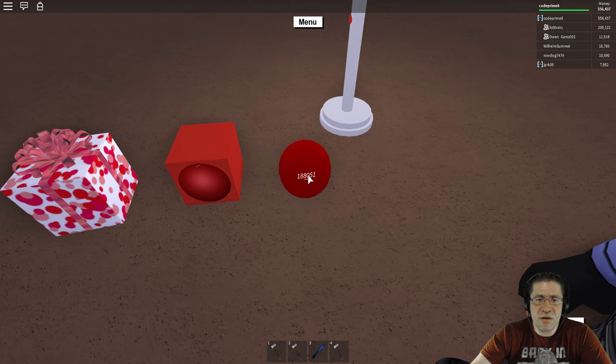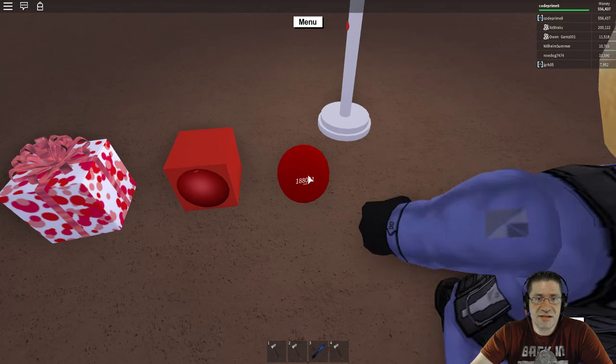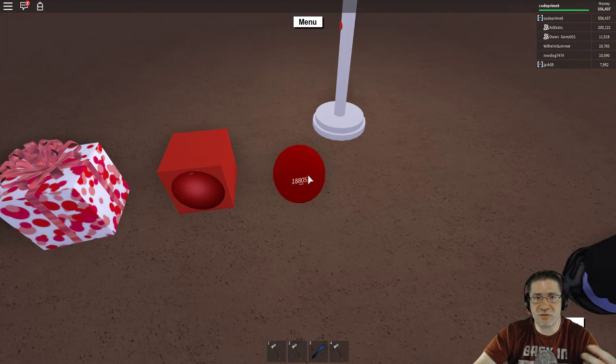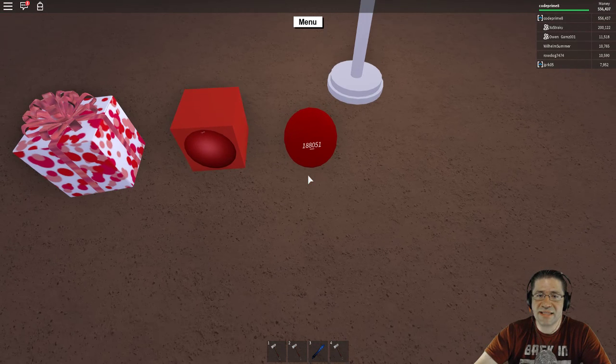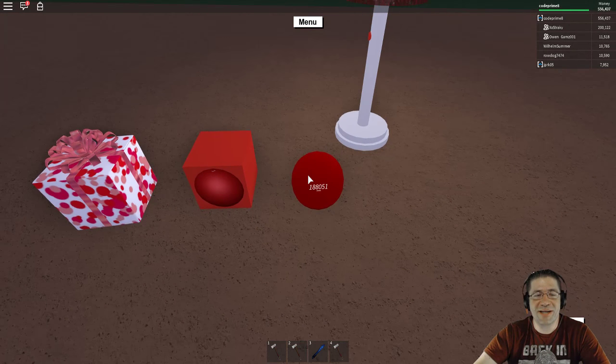The number on the front of this is actually an identifier number indicating which ball this is as created in-world. As the ball comes out of the package, it's given a specific number — that's how many balls have been created within the world. So this is the 188,051st ball created inside the world.